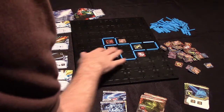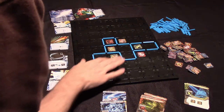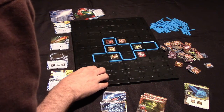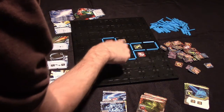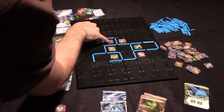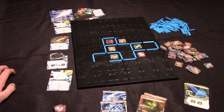The game will continue until the end triggers — either when the deck runs out or when all players pass in succession because they don't have a move to make. At that point, you score each territory. Each piece gets one point for each block it's within. So here, orange would have three, red would have one, and green would have two. Ideally players would have more than one section at the end of the game, but that's the general gist of it.